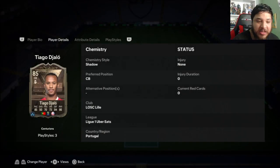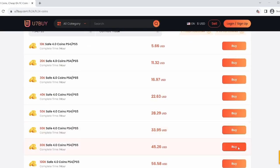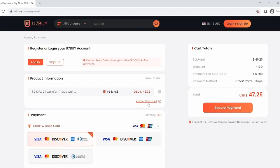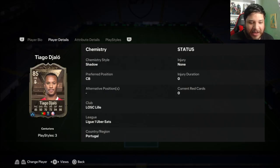An absolutely incredible Centurions card — Mr. Thiago Giallo, 85-rated center back. Do you want to build the team of your dreams? Visit u7buy.com, the fastest, most reliable, and safest FIFA coin market out there. For a limited time, use the code 'elite' for six percent off.